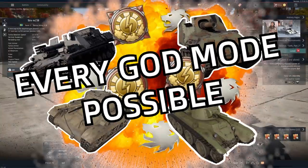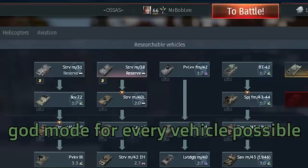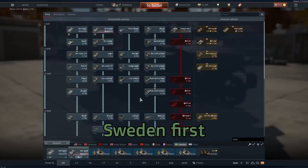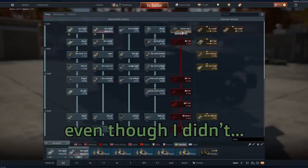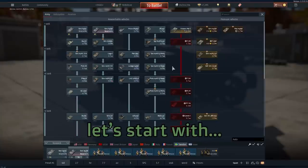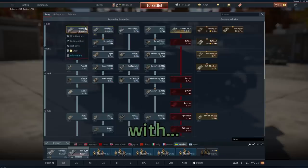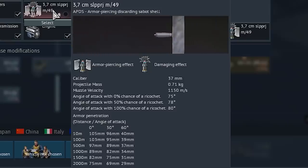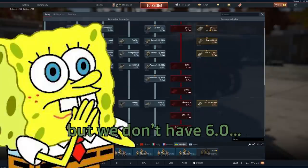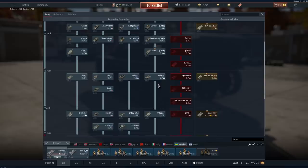Hello everybody, welcome to 'every guard mode possible' - this is the part where I try to get guard mode for every vehicle possible in this game, hopefully. We'll start with Sweden first since I have the most tanks here, even though I didn't research any of the Finland line - we'll get to that later. These two tanks are basically the same with 105 pen APDS, which is very decent for 1.0.